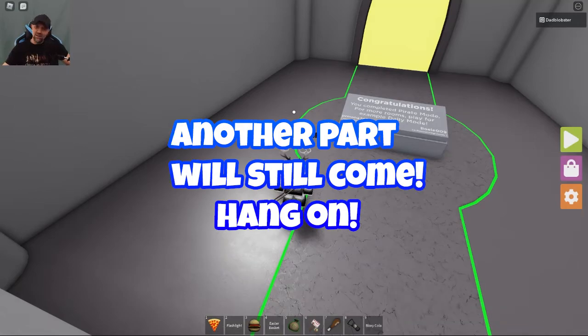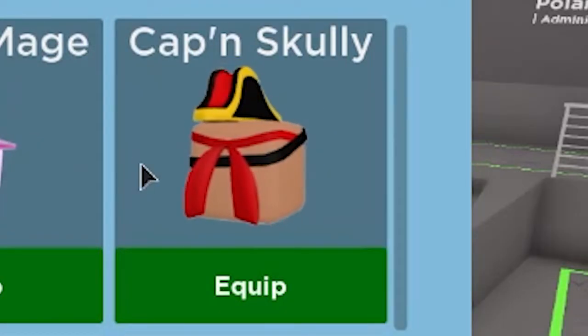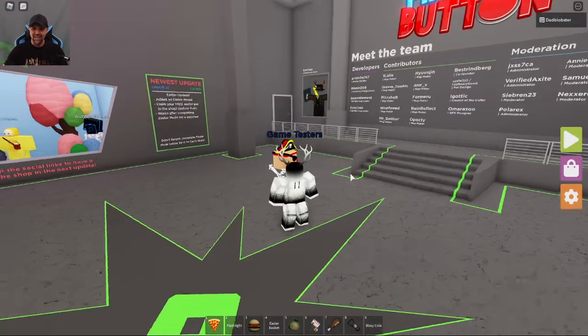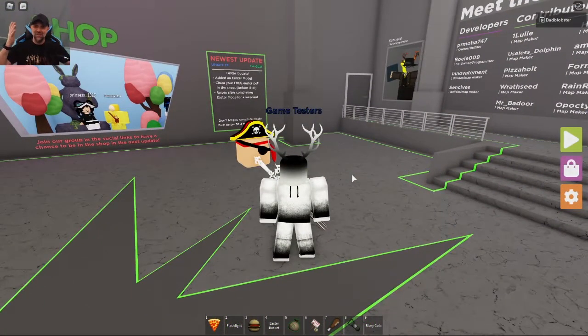Oh wait, wait, wait — I forgot! At the very end there's a pet. I reset my character to get back in here — and there you go: Cap and Scully! Wow, look at that pet — Captain Scully. That is a cool pet. Okay, that's the end of the video! Thank you guys so much for watching, take care!